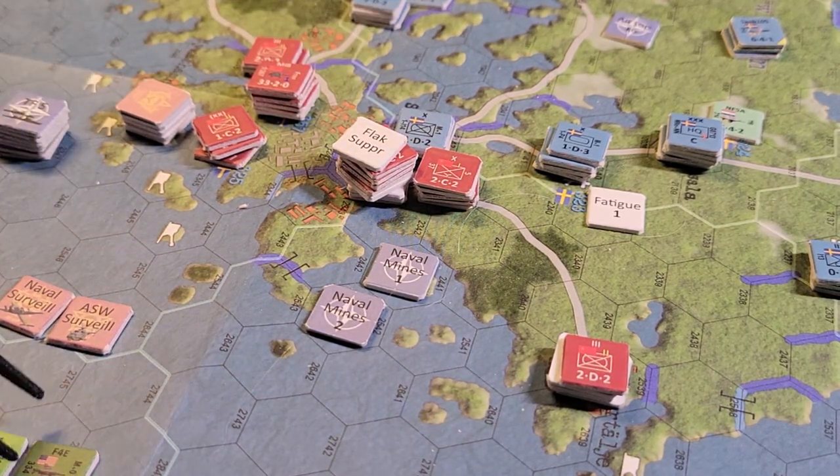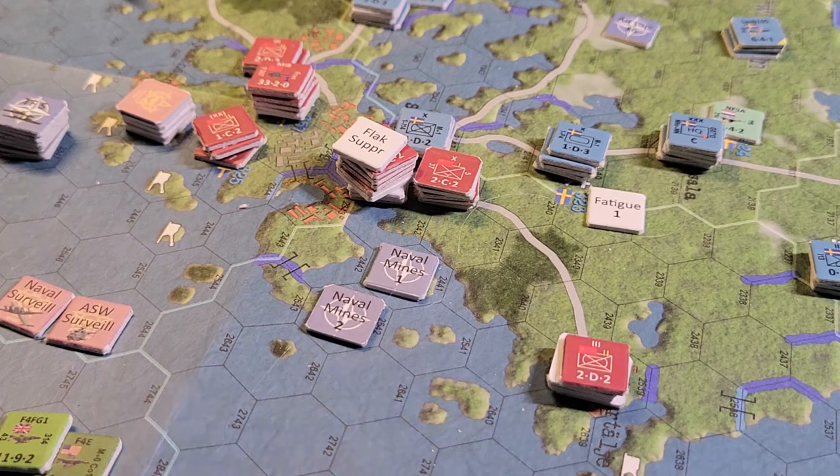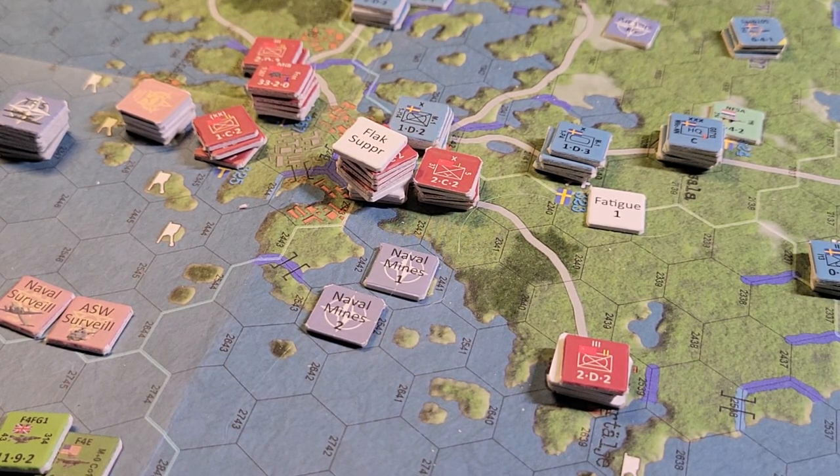That allows us to bring ground support attacks using the ground support factors of these various units here - five, two, four - and then there were three other units over there. We brought six units into the battle; they add their ground support numbers to the combat. This bumps us up over seven-to-one. Everything over seven-to-one becomes a column shift on the CRT, highly beneficial. We need that because we're fighting into urban terrain and also going across a river on a bridge, so lots of good bonuses for the defender. We managed to mitigate all those and get a really solid attack in.